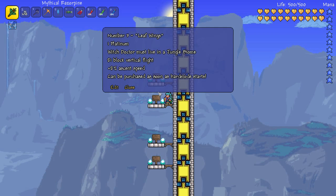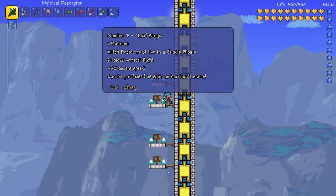They cost 1 Platinum when the Witch Doctor lives in a jungle biome. They get you up 81 blocks vertical flight and give you plus 8% to your ascent speed. The big thing about these and why they're number 3 on my list is you can buy them as soon as you get to hard mode, which is amazing — you can pretty much be flying straight away.